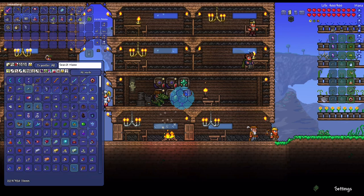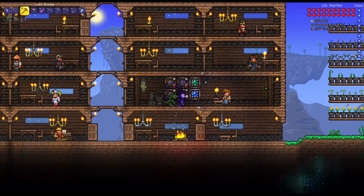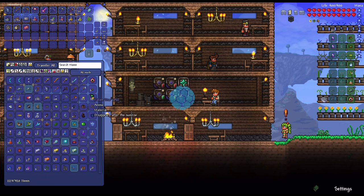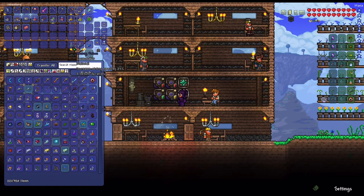I fought the Desert Scourge several times - like six or seven times - and didn't get the magic weapon drop I was after. So these are the weapons I'm settling with. I reorganized my inventory: I now have the Frostbolt and the Godly Ruby Staff. The one thing I need is that accessory that makes water enemies friendly, so I'll grab one and bring it on the expedition.